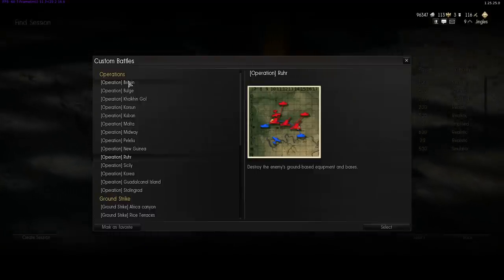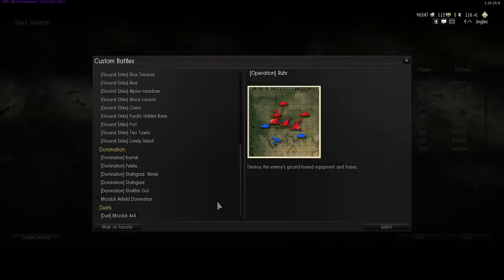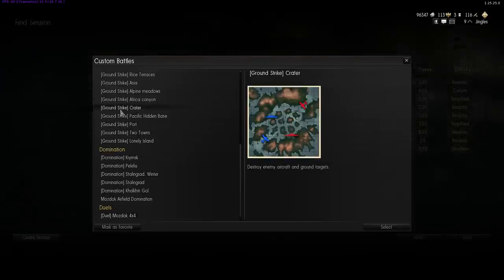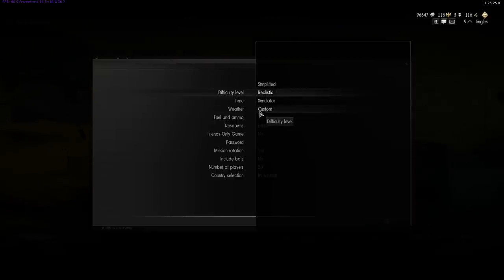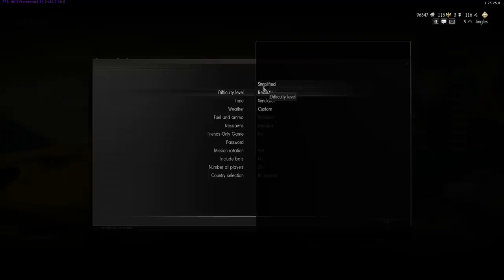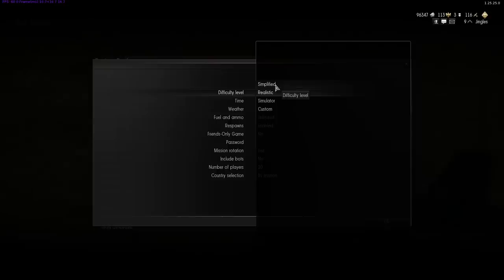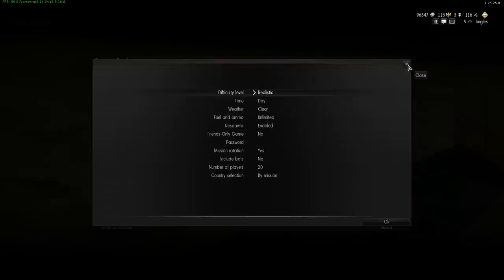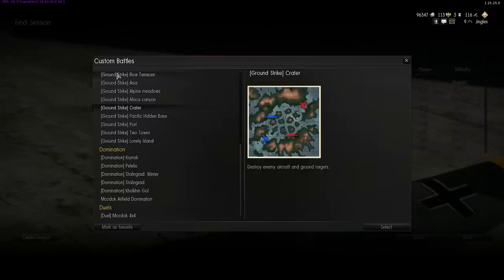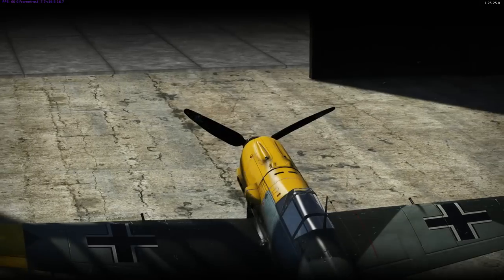These all require a difficulty level — simplified, realistic, simulator, or custom — and no mouse aim. So once again you can control the aircraft with the mouse in simplified, but it's difficult. I recommend using a joystick. This is the part of the game I'm not going to be able to show you until my joystick arrives — apologies for that. But if you have your own joystick and you've downloaded the game, by all means jump in and explore this custom battle system and let me know what it's like.